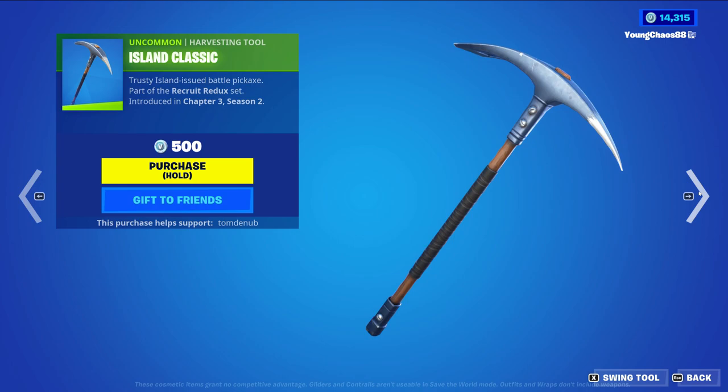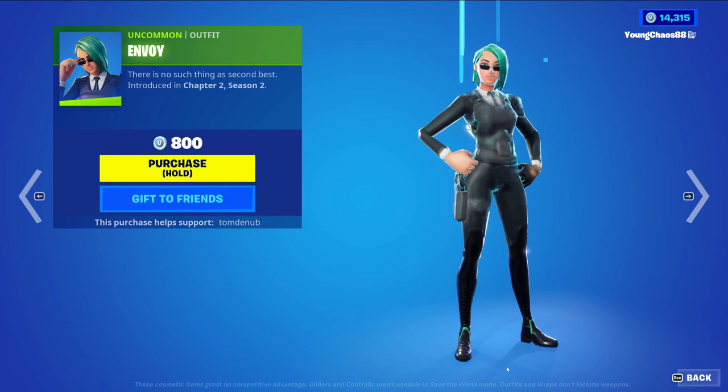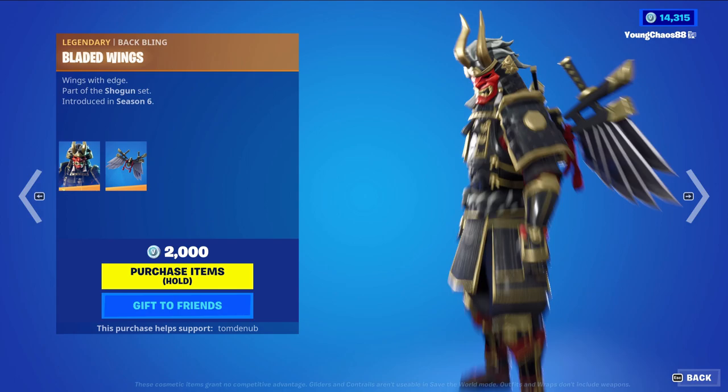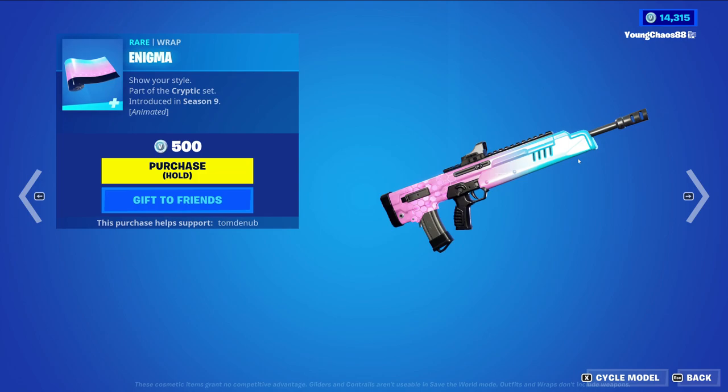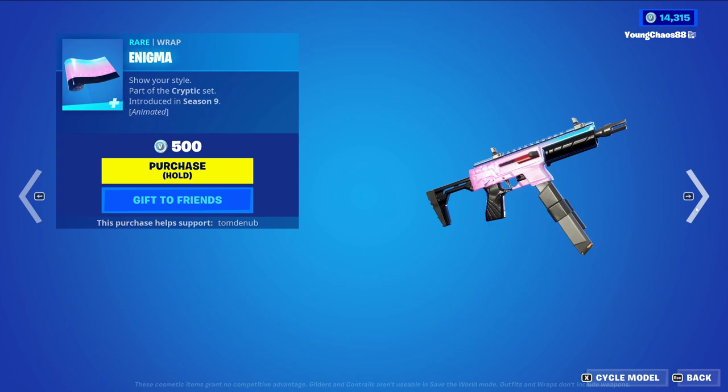Down here we have Island Classics returning — an uncommon harvesting tool at 500 V-Bucks, New World Flyer, and a common wrap at 500 V-Bucks. Then we have Bow at 800 V-Bucks. Shgun with backbling Bladed Wings is a legendary skin at 2000 V-Bucks. Fire Spinner is an epic wrap at 800 V-Bucks — pretty cool one. We have Igma, a rare wrap at 500 V-Bucks, animated — not bad. Glitter, a wrap at 500 V-Bucks, and then Razor Roof coming up at 200 V-Bucks.